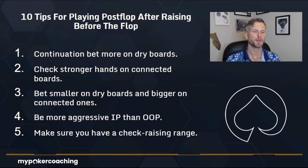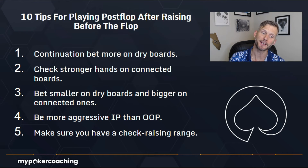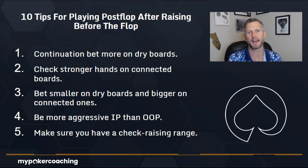Number four: be more aggressive in position (IP) than out of position (OOP). This makes a lot of sense because you get the information first and then you get to make a decision. You can apply a lot of pressure to someone who's out of position with all kinds of aggression — whether that's betting large, betting often, or betting frequently across the flop, turn, and river.